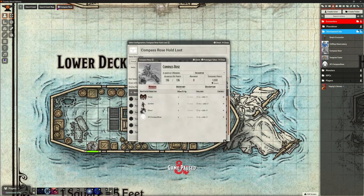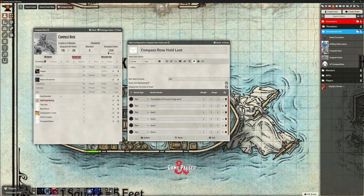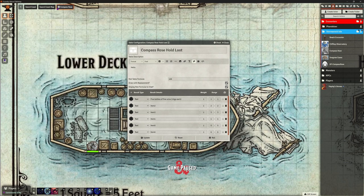One option is to go to the Compass Rose encounter inventory, add all the items there, and delete the ones they don't find. But that's probably not the best approach. Let's try switching from text to 'document' type — we can link an actor, cards, item, journal entry, macro, playlist, or even another roll table. Nesting roll tables is great for encounter tables where you roll for difficulty tier and then roll on a sub-table.